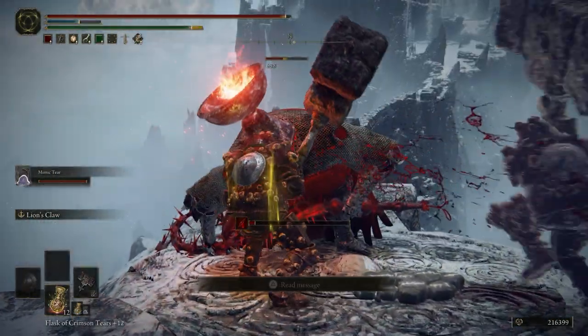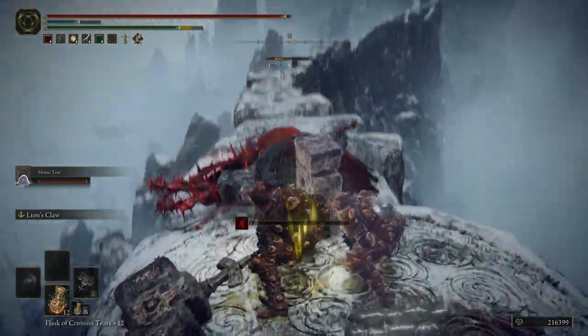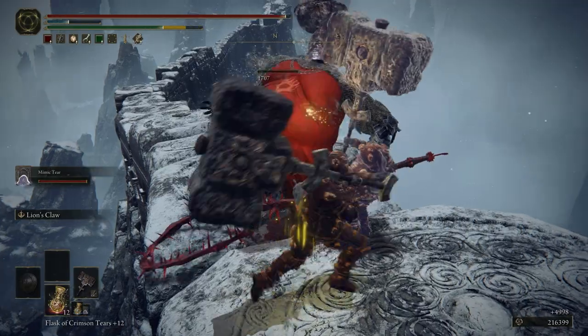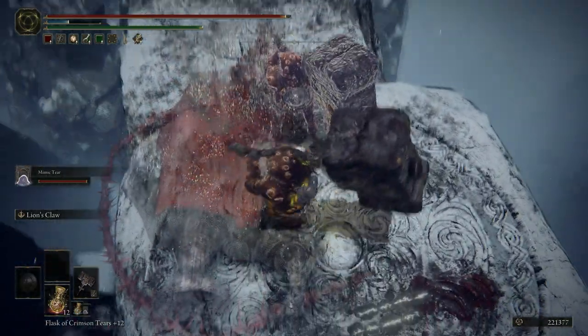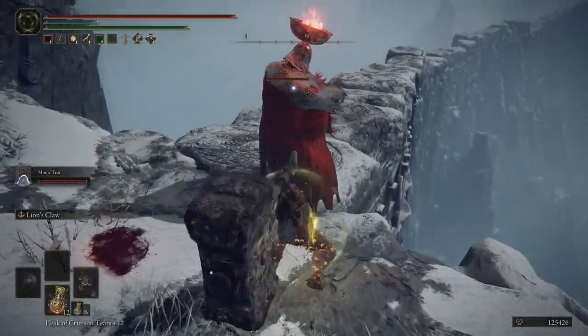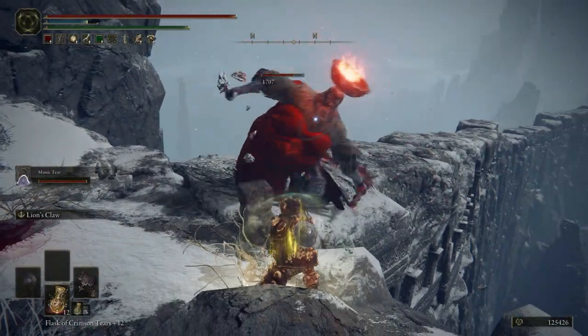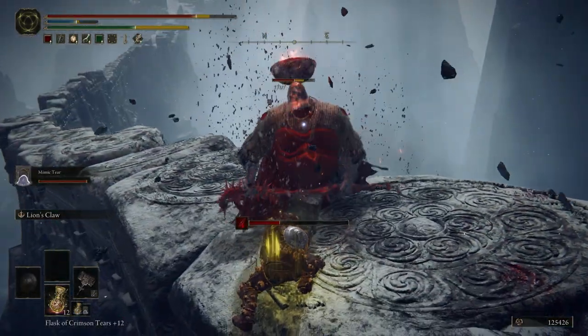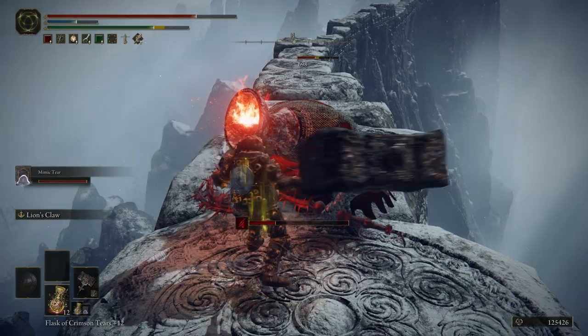After you do this run enough times you'll have it down to a T and it won't take you long to kill him and respawn back at the site of grace. I can already hear people complaining that I'm using a mimic tear, but honestly for stuff like this it's the easiest thing to do. An added bonus I wasn't really expecting when collecting this armor was that you can actually get a drop that allows you to pick up the thorn whip that the prelate is using, which is actually a pretty cool weapon.